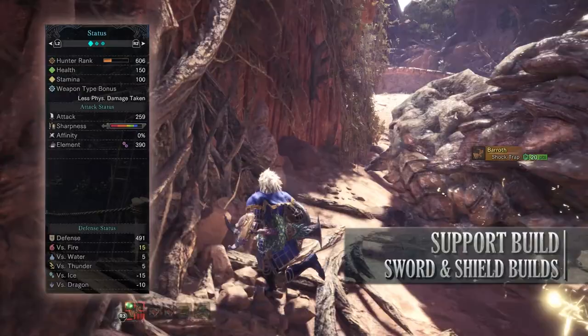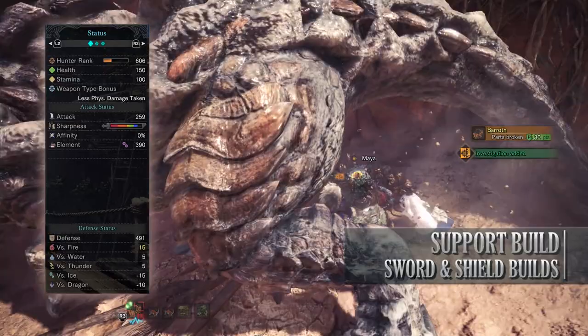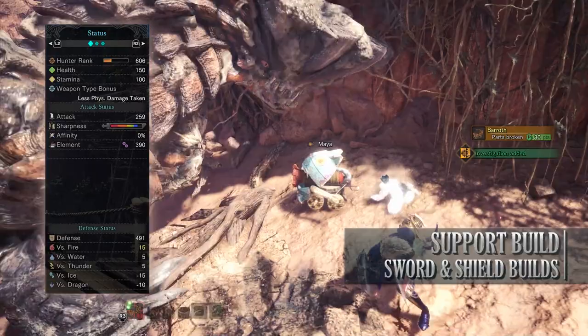Anyway if you've done what I've done here you should have a build with 150 health, 150 stamina once your stamina is maxed out, 259 attack, blue sharpness, 0% affinity — but like I said this build isn't focused on DPS. You'll have 190 poison rating with strong defenses against fire, water and thunder, but you're fairly weak to ice and dragon.